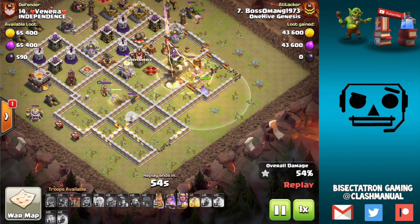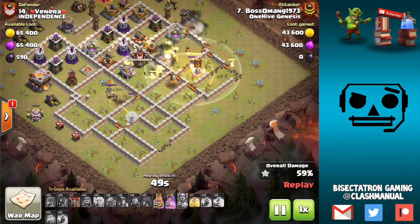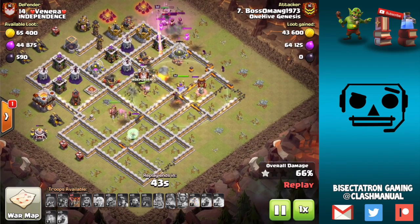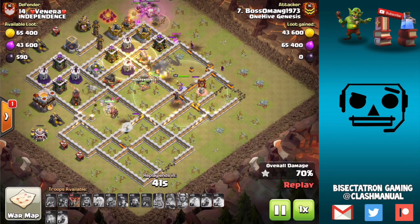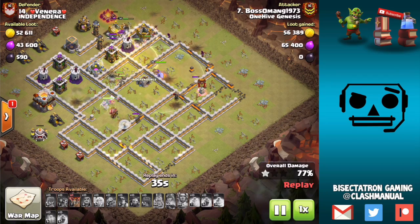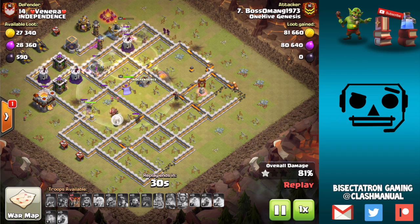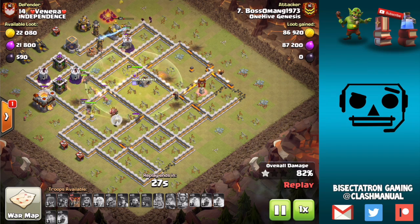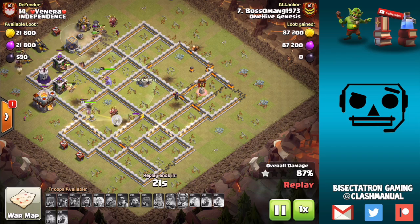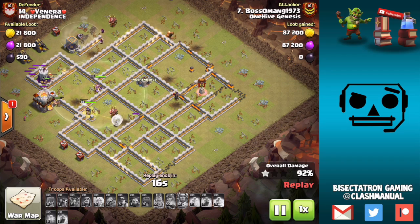The queen still hasn't used her ability here — she'll need to pop it over the king and over the eagle. Meanwhile the king gets great value up top with the Teslas. One piece of advice on the king's ability: it was used a little later than I might usually recommend. If you see your king approaching a mortar and a tesla, where you know there's probably a giant bomb nearby on the outside — wait on your king's ability. You don't want those spawned barbarians to be killed right away by the giant bomb. Wait for him to trigger it, then hit the ability, even if it's a bit later than usual.